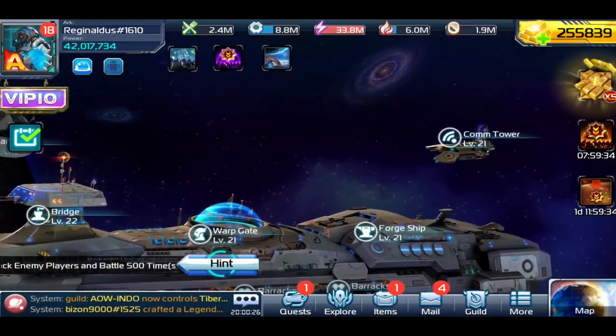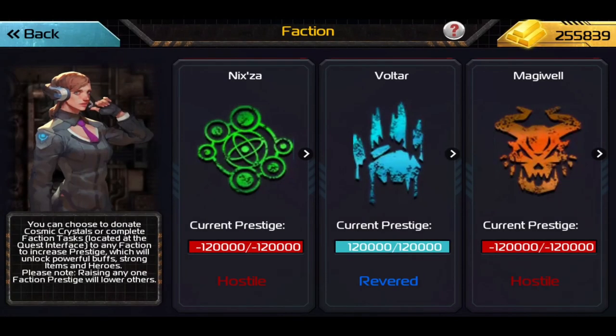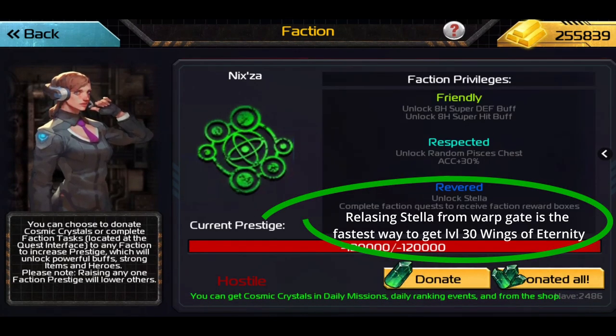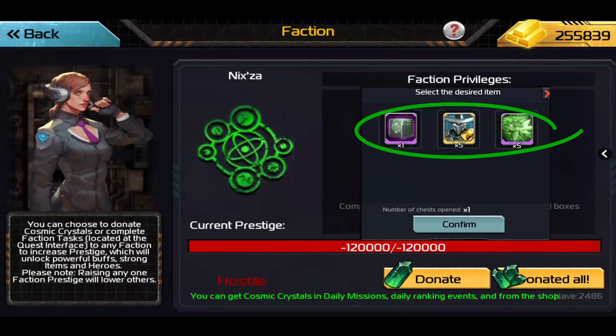There are three different factions in Arc of War. Early in your journey you come to the command tower to choose your faction and reap its benefits. Donating cosmic crystals to the Nixaw faction grants you access to Stella and the faction reward box, which contains the Nixaw equipment box, mysterious warrior shards, and flower life to awaken commanders.